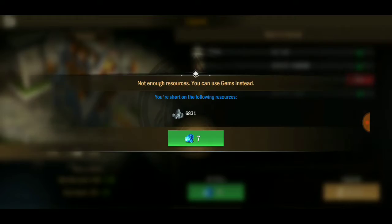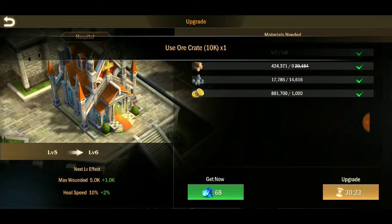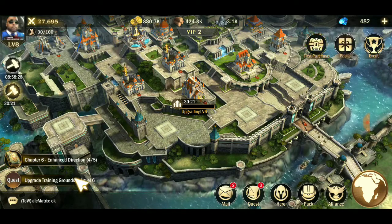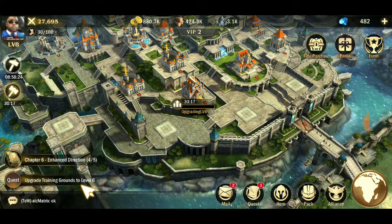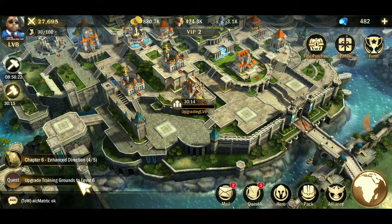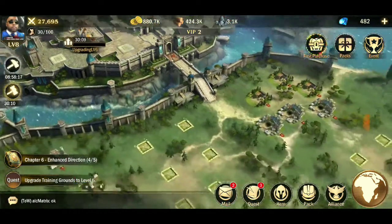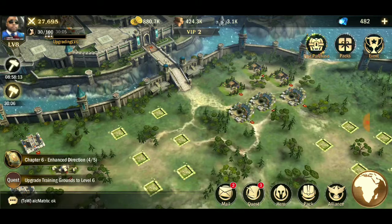I'm going to make sure all the other buildings are upgraded as soon as possible. I'm not going to use any gems - we just have a lot of stuff in our reserves. Getting the hospital up is very important as well. Castle, hospital, wall, and barracks - get those up first. Then after that you can start getting your resource buildings upgraded and go from there.